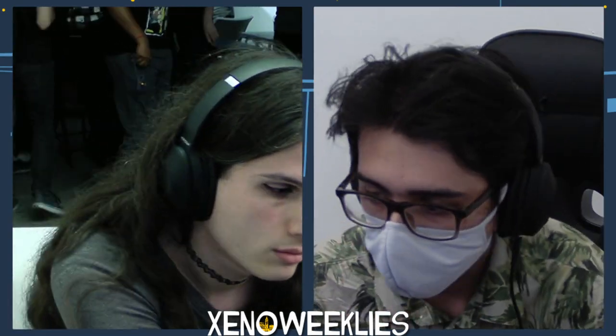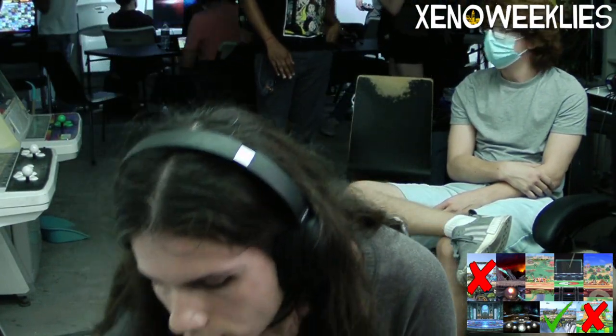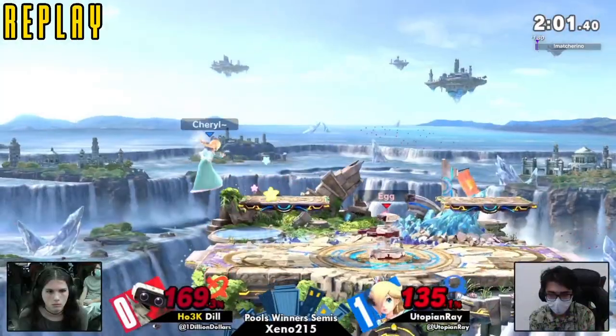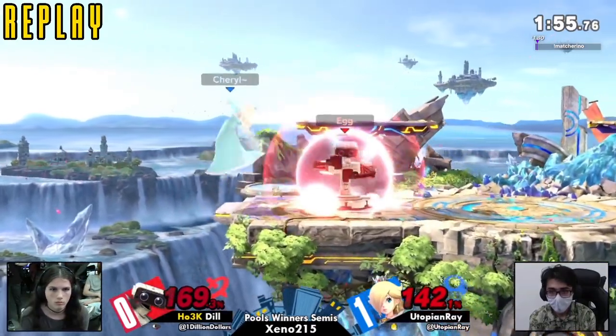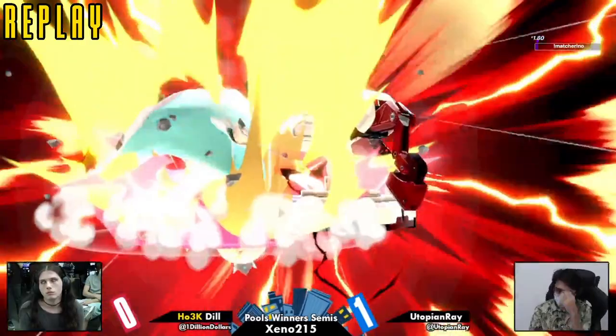Such an incredibly close game between those two, and I feel like Dill finally got the method of going against Rosalina — just really baiting out those gravitational pulls. Especially in the last stock, we saw how Dill was really preying on Ray's ability to gravitationally pull, and using that extra moment to just take a hit.